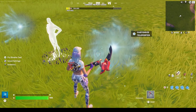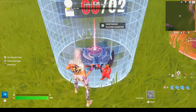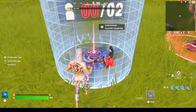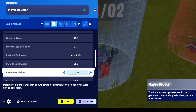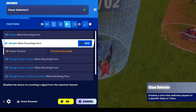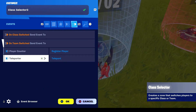Now for the functions and events of the devices. First, go to your class selector, go into functions, and disable when receiving from the player counter device. Also, real quick — in the player counter, if you don't want people to be able to see this, put info panel visible to no, but I suggest putting it on so people can see how many people are allowed in each team. Disable when receiving from player counter on count succeeds. And then on team switch, send an event to player counter to register player, and to teleporter to teleport.